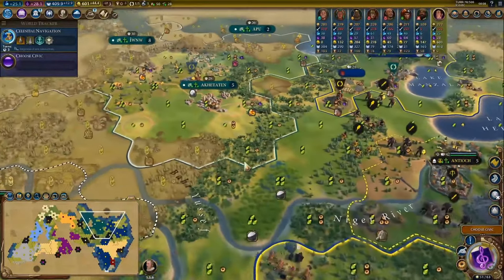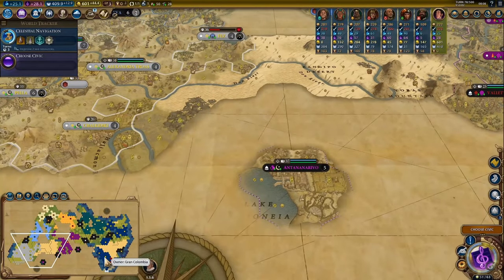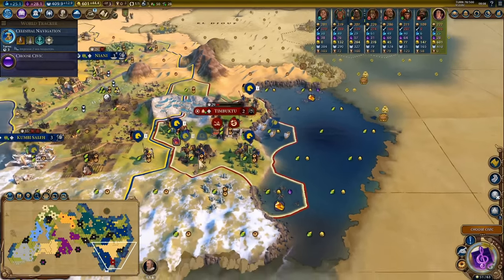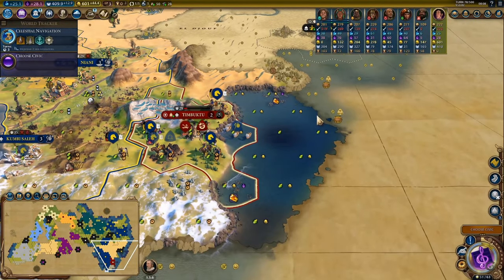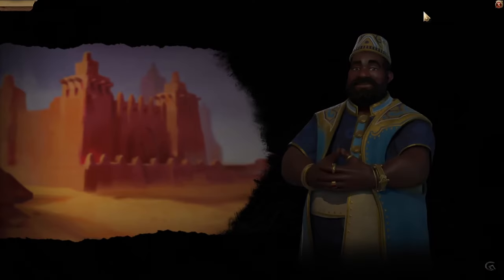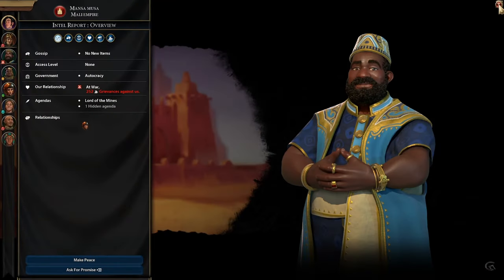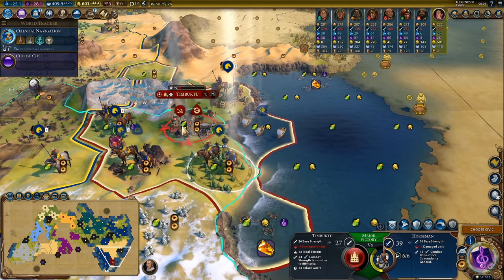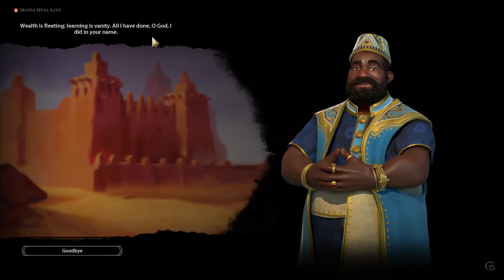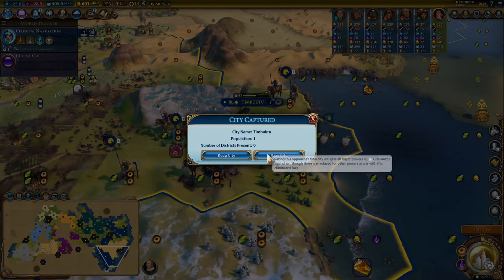For domination games specifically, I'd highly suggest leaving them alive and taking a peace deal — taking luxury resources, gold, and other things to help snowball your conquest. Once you have their capital, that's all you need for the domination victory. Unless it's the first civilization you're conquering and you really need every one of their campuses or theater squares to boost your science or culture on deity, I highly recommend taking advantage of peace deals to get the cash and resources you can then trade to other civs to make your domination go that much quicker.